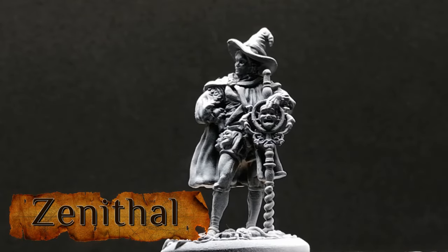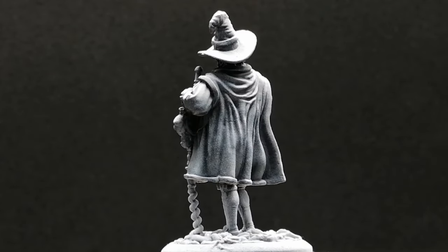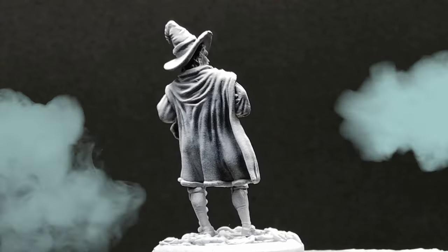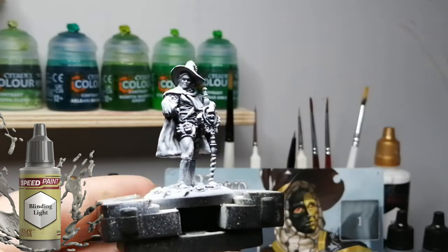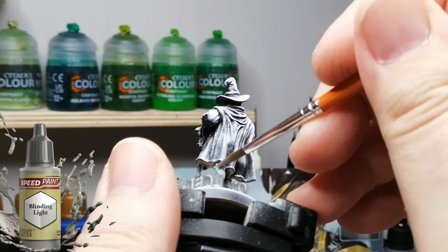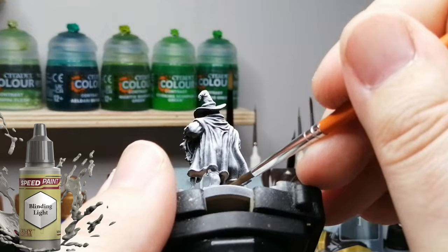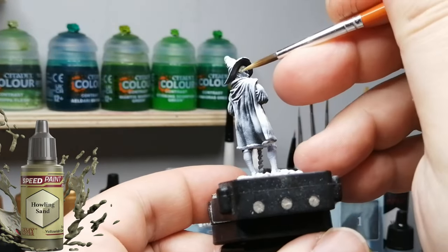So Marco, the least favorite of everybody's miniatures for some reason, was Zenithal highlighted before we started. We're gonna be using some speed paints on this miniature — it's a very simple paint job. We're starting off with a little bit of Blinding Light on his boots, pants, or whatever stockings. This color you're barely gonna see show up on here because it's very very light, especially with the Zenithal highlight.